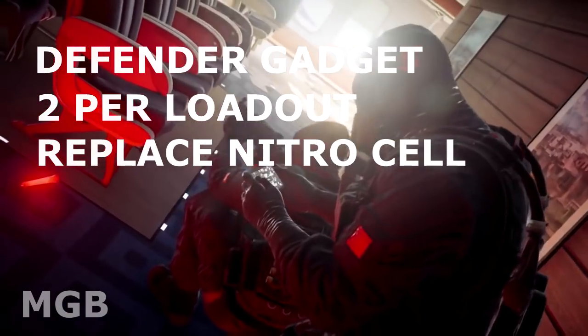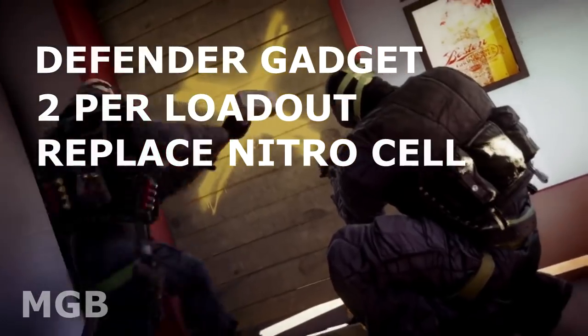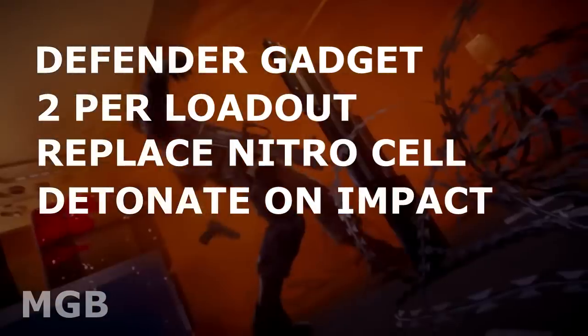They replace the Nitro Cell for Caveira and Smoke, and also replace the barbed wires for Castle and Rook. Impact grenades are explosives that detonate on impact or exactly one second after being thrown.